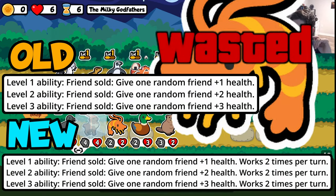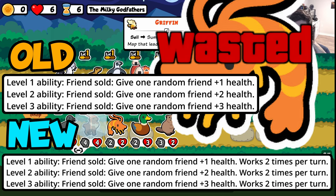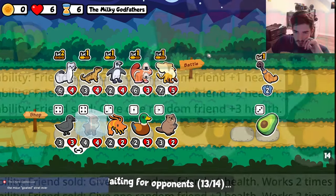This has to be one of the most sad changes out of this whole batch — my boy Shrimp got absolutely cooked. He only works two times per turn now, so he's basically useless. You're only getting, at level 1, two health on a random enemy if you happen to sell two guys. You can't build him into a full buy-sell team, so why would you ever build him at all?